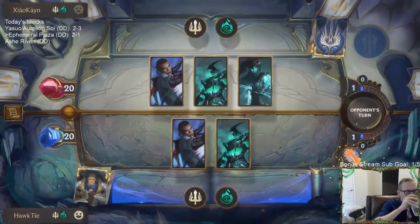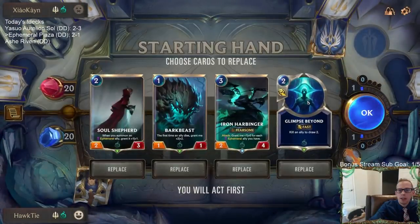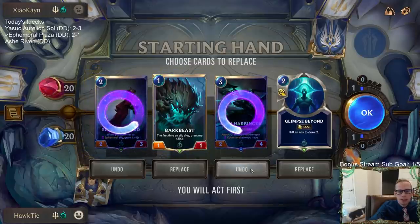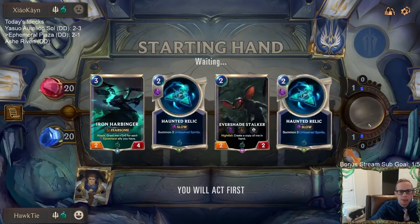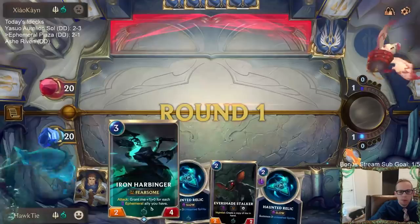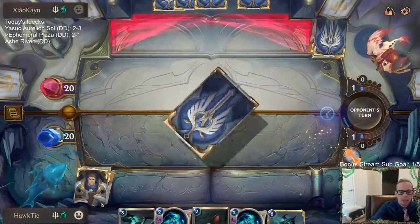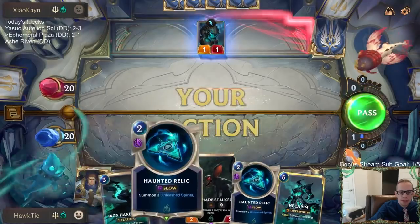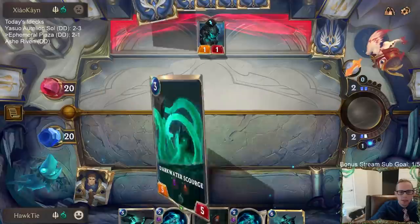Another mirror match — predictions started. Like before, Lucian and Grand Plaza are the most important cards. Glimpse Beyond is also pretty important, but Lucian and Grand Plaza are too important to mull away. This hand is pretty bad but it'll look a lot better if we find the Grand Plaza.